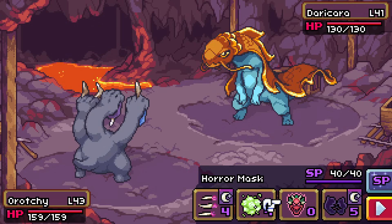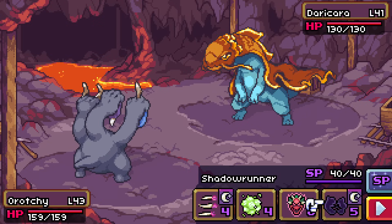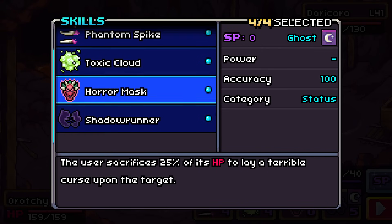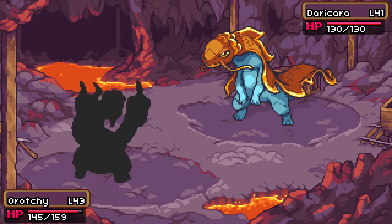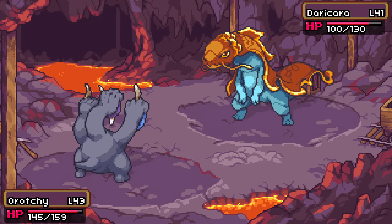Phantom Spike, not that strong. Shadow Runner — 80 damage, let's do it. What happens if I lose the dream in my sleep? Why is Darakaria in the lava? What is going on?